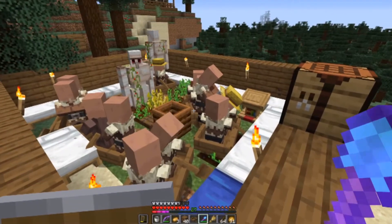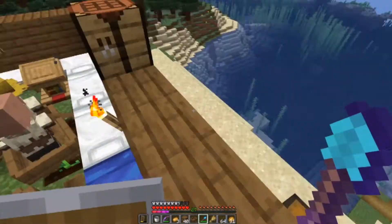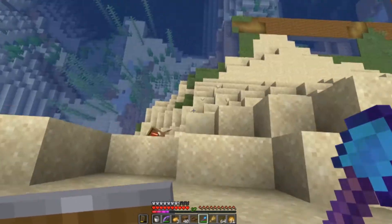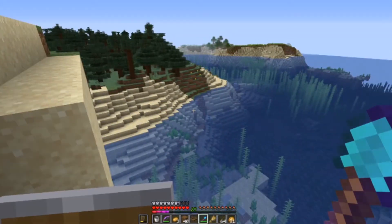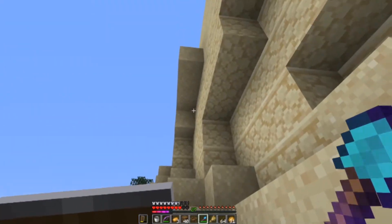So I managed to get my mending villager in a boat. Basically I put all villagers in boats. I managed to get the mending villager out. Sadly he's down there now. So I think I'm gonna transfer him to the other village and let's see if we can find a safe place for him there.